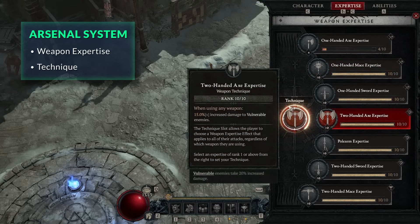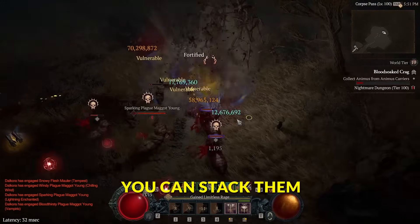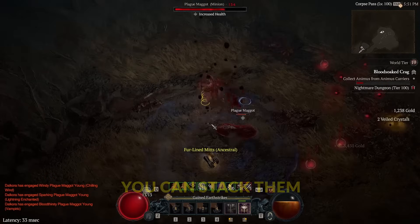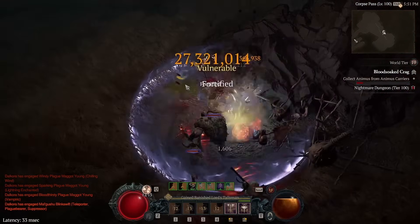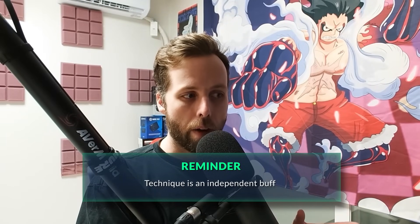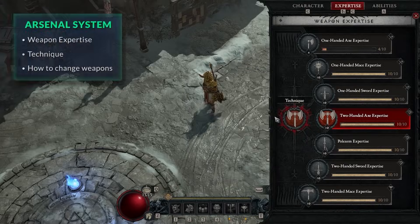In addition to expertise, we have the technique slot, unlocked at level 15 after completing the class quest chain. I want you to think of this as a completely separate, independent buff — it's always on regardless of anything else you do. You can stack them — you can have a two-handed axe technique while also using a two-handed axe for your main damage abilities, or any combination you can think of. In most cases it's almost always the two-handed axe.